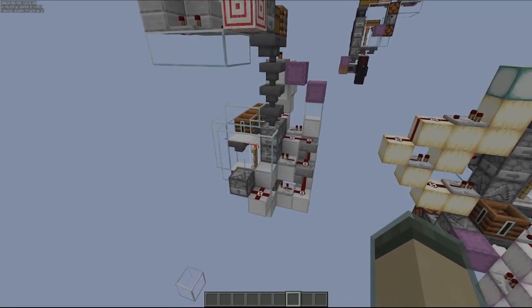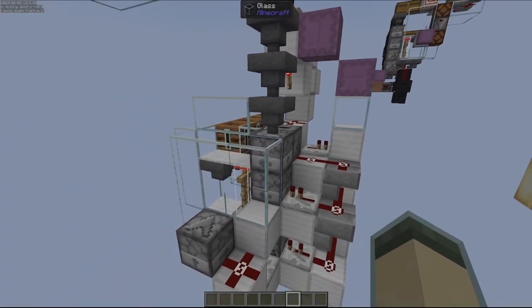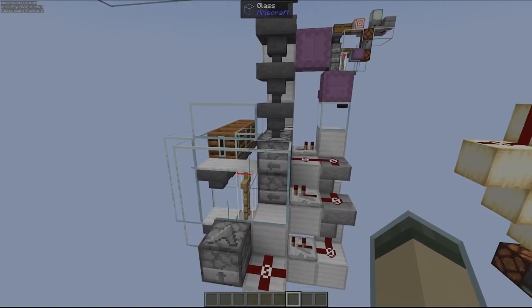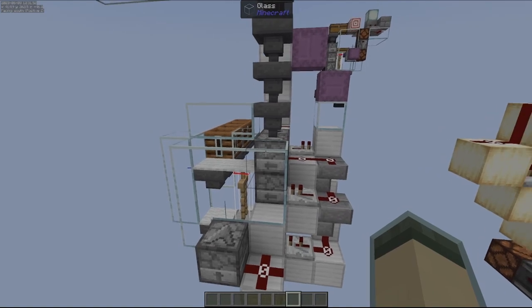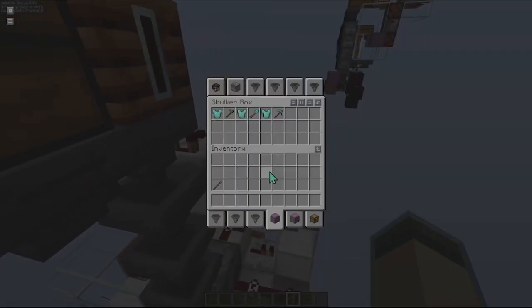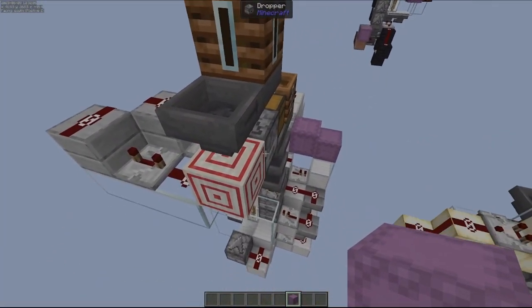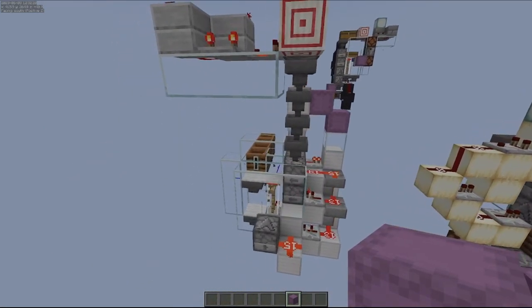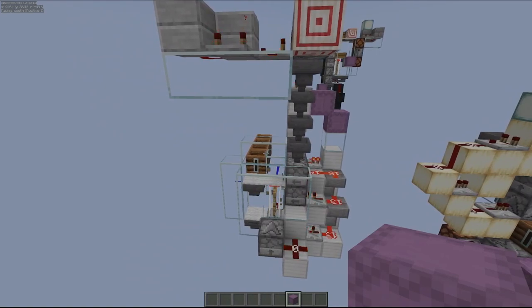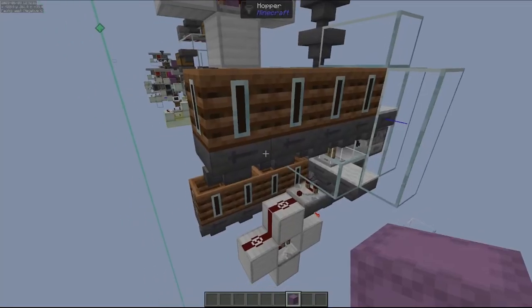I found this design on a storage system for a gold farm slash bartering system in a video from Raiseworks — you should go check him out, he does a lot of technical Minecraft. I collect a lot of non-stackable items throughout gameplay, and over a few weeks to a month I have multiple double chests. I have a regulator here to slow items down because if you don't, they'll just wind up in that dispenser and create a backlog.